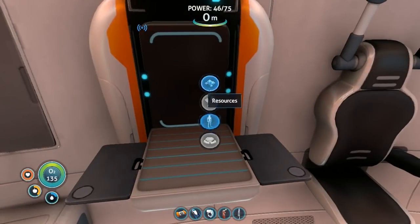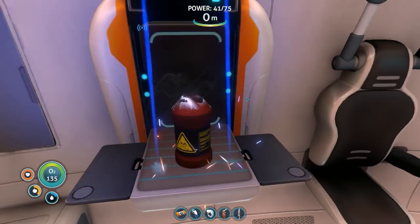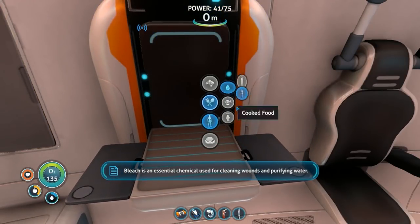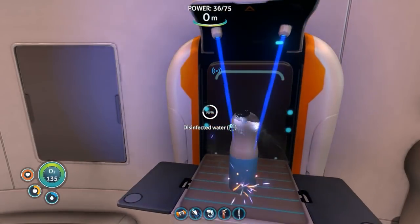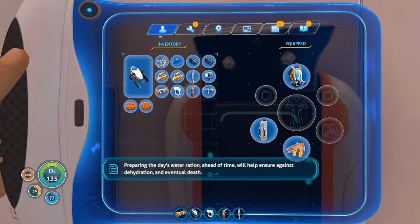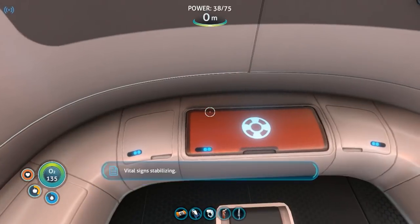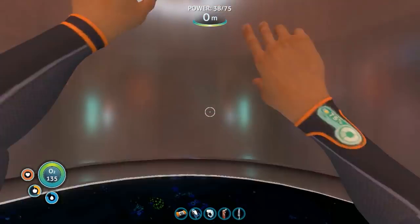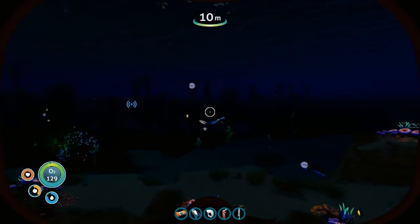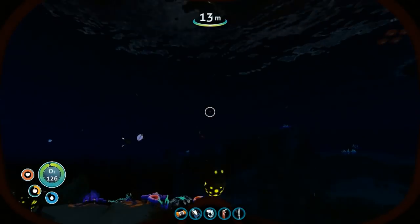Right here - here's where salt goes. Now we will make some bleach. And now we can go make water. Preparing the distilled water ration ahead of time will help ensure against dehydration and eventual death. Vital signs stabilizing. When is the detonation gonna happen? That's literally what I'm waiting for. Just thank you, thank you.